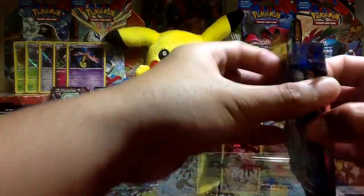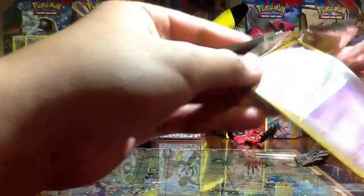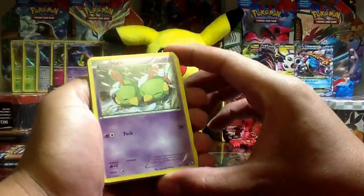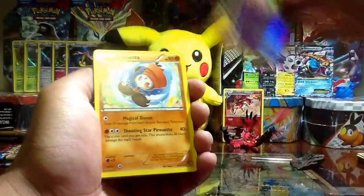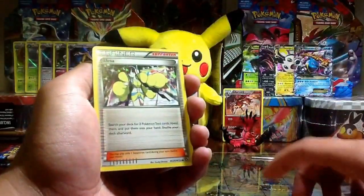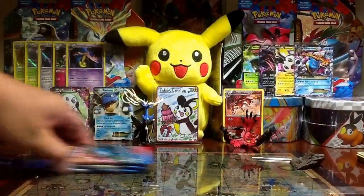Let's go through the packs — same as the other one, let's do Legendary Treasures first, with Mewtwo on the front. More glittery stuff here from Radiant Collection: Natu, Swablu, Blue mystery, Vespiquen, Naivy, Reuniclus reverse, Meloetta rare non-holo, Pikachu Radiant Collection, Elesa Radiant Collection, Wailmer, Sableye. And on to the three XY packs — we have Mega Venusaur.